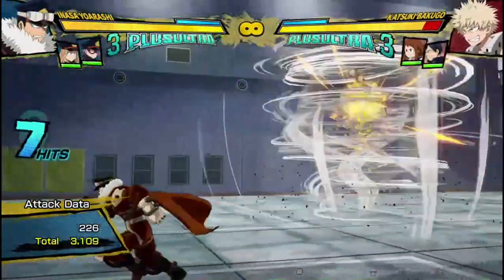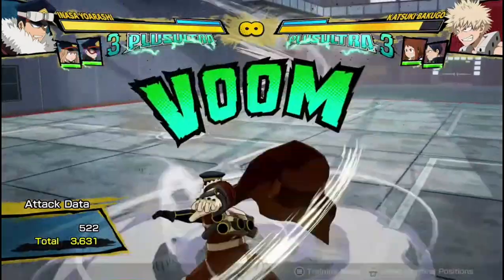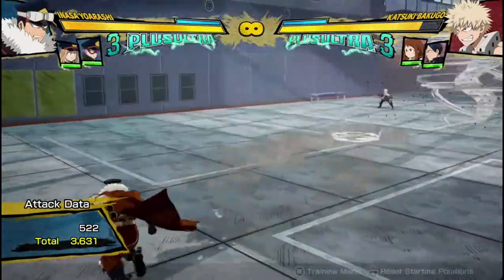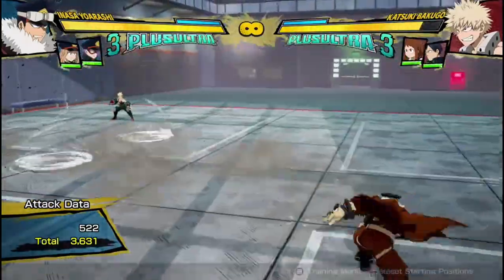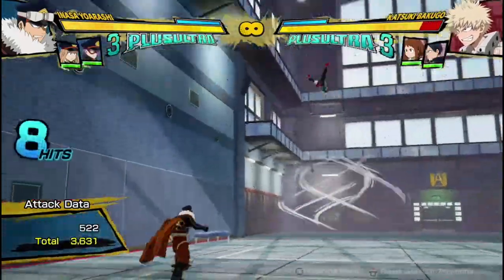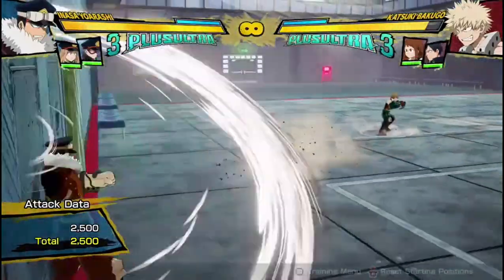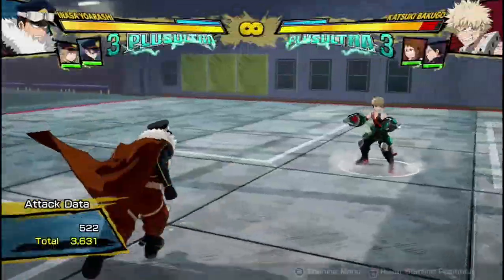His quirk 2 is a tornado discus that he slides across the ground. He can have up to three out at one time, creating massive tornadoes all over the floor. They're really good for space control because they don't only hit when they explode into the big tornado — they also explode if the opponent touches them on the ground before reaching full range. It's really good and does a lot of damage.